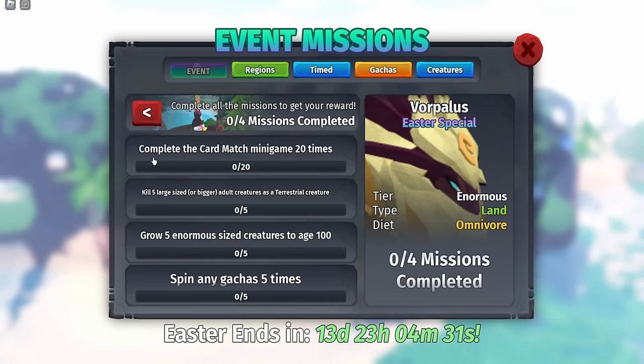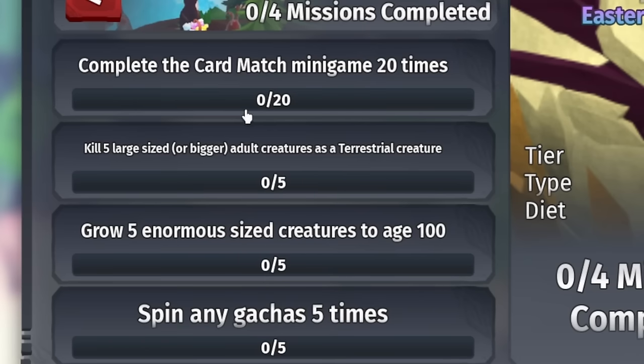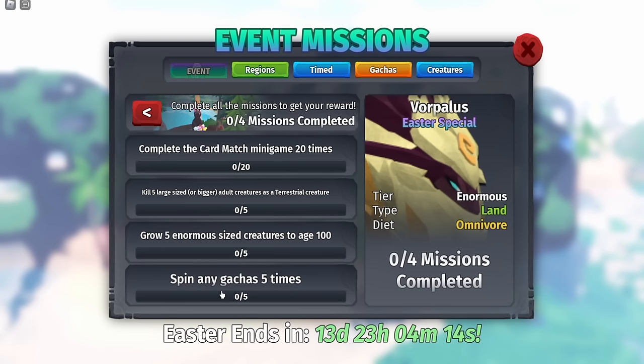The Vorpolis missions are: complete the card match minigame 20 times, kill five large sized or bigger adult creatures as a terrestrial creature, grow five enormous size creatures to age 100, and spin any gacha five times. The easiest one is spin any gacha five times. The hardest will probably be grow five enormous size creatures because I don't know if growth tokens work to make it faster - enormous size creatures take a while to grow.